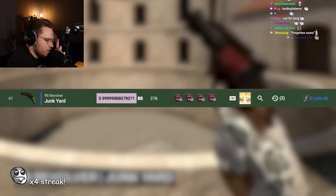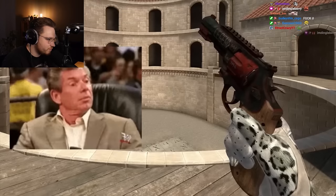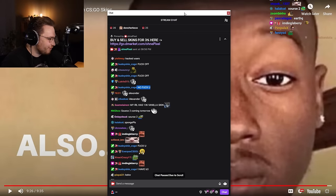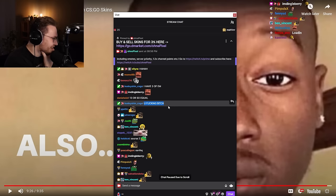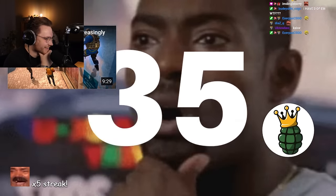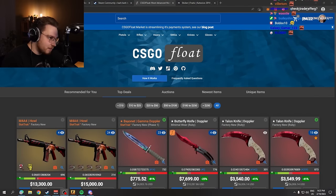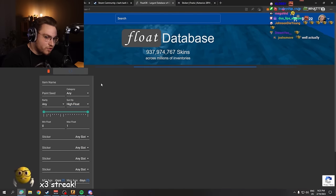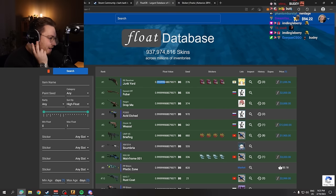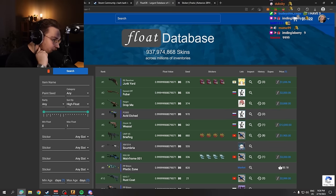There are exactly 132 4x Kato 2014 Titan holo crafts in existence, and it's going to be near impossible to significantly raise this number in the future. Keep in mind some items are also banned and left on forgotten accounts. If you do own this craft, hold it like Valve holds Source 2 — but never releases it. Currently the absolute highest float item in the game is this R8 Junkyard at 0.69 float — actually it doesn't look that bad.